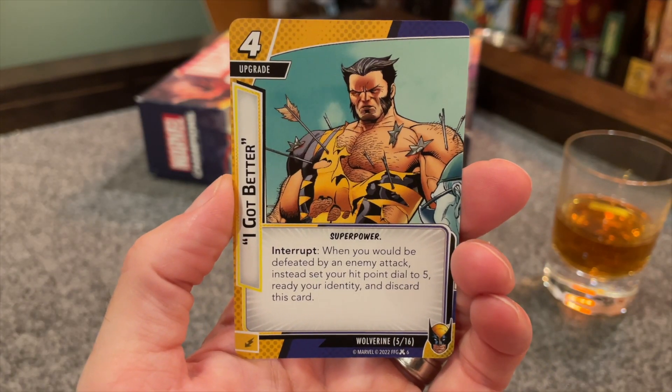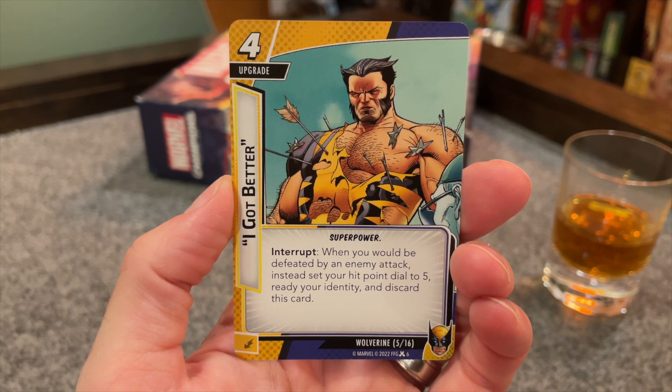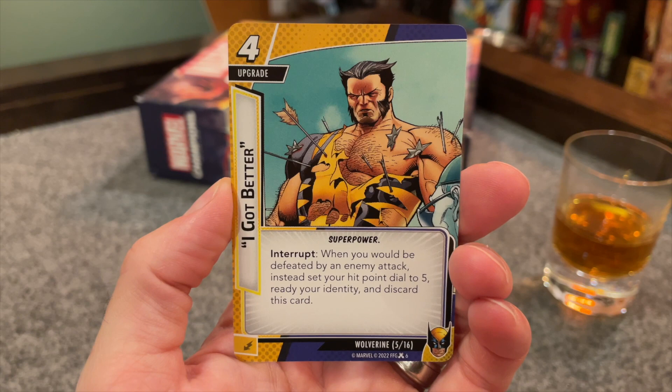I Got Better is going to let you delay that flip down to Alter Ego a little bit longer. It's a four-cost upgrade with the super power trait. As an interrupt, when Wolverine would be defeated by an enemy attack, instead set his hit points to five, ready, and discard this card. It doesn't get removed from the game, it just gets discarded, so you're going to have the chance to play this multiple times if you need to. Being able to afford playing it multiple times at four cost is a whole other story, but it is a super power trait, so Deft Focus just for this card might be a pretty good idea, though he does have a few other super powers.